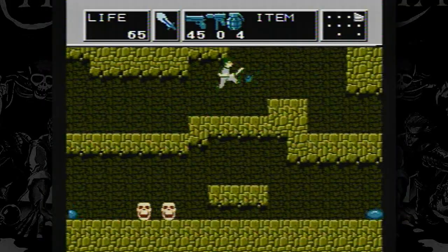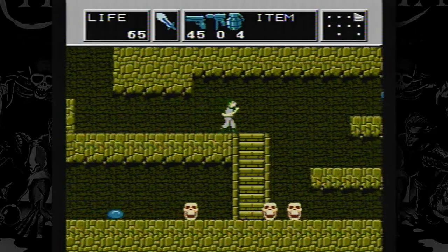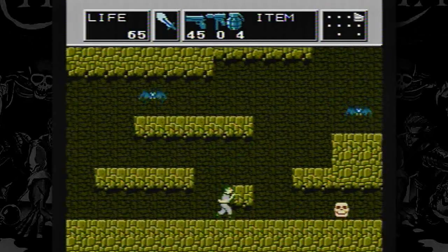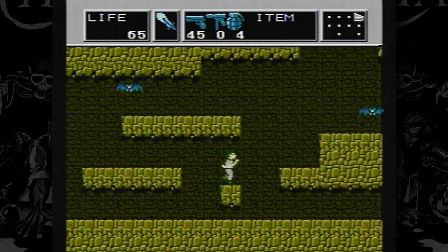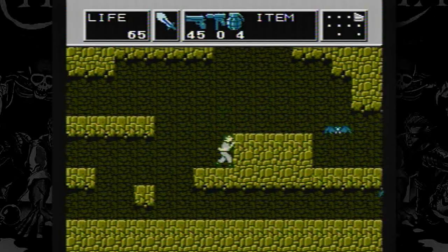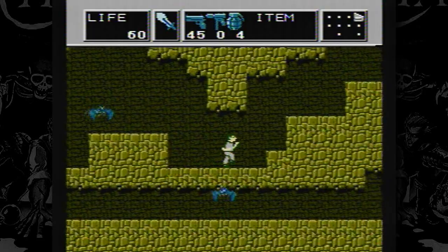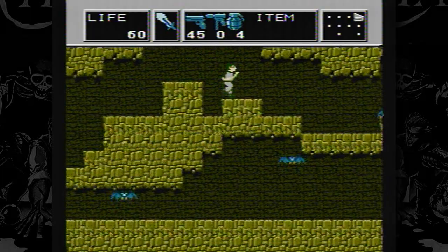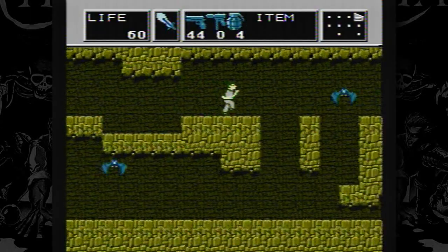That's where the game gets actually kind of cool, because similar to games like Zelda 2, Metroid, and Castlevania 2 — those are the big three on Nintendo that do this — in Dr. Chaos, certain areas of the game are blocked off based on the abilities you have. So it's a non-linear game in that aspect, and I have to give FCI — I think they're the ones who made it — props because it's actually kind of cool.